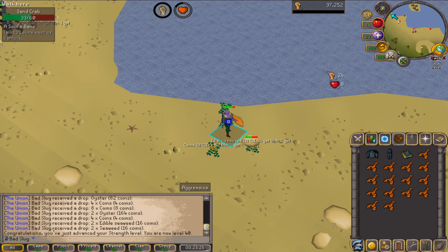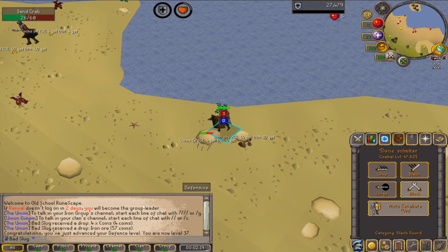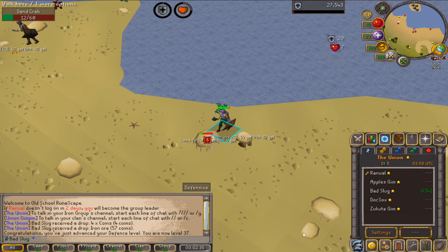40 Strength. As we get 37 Defense, we have a troubling notification in our text box — the group leader will lose his group leader status if he does not log in within two days.